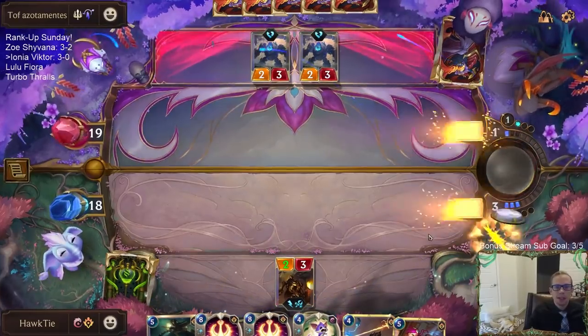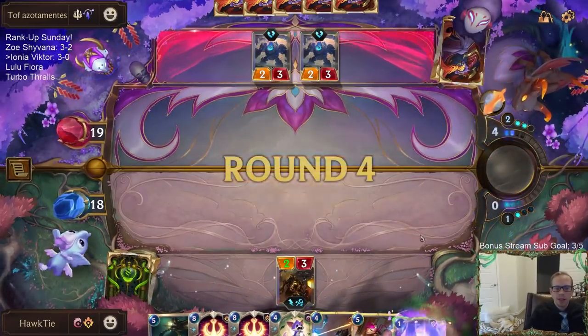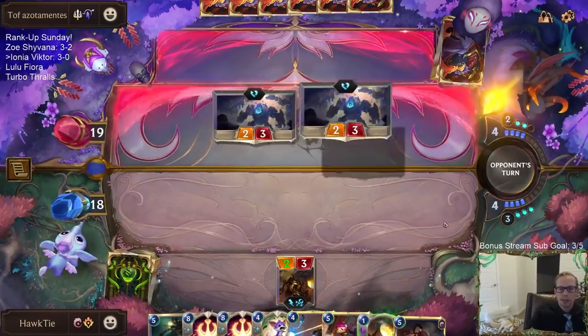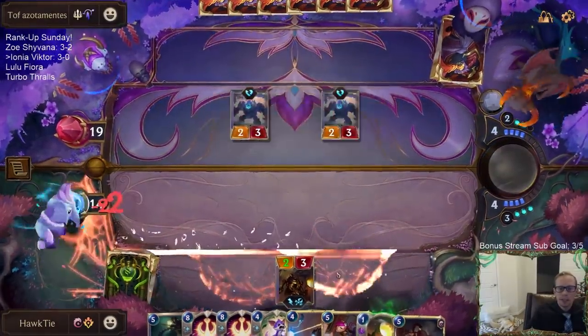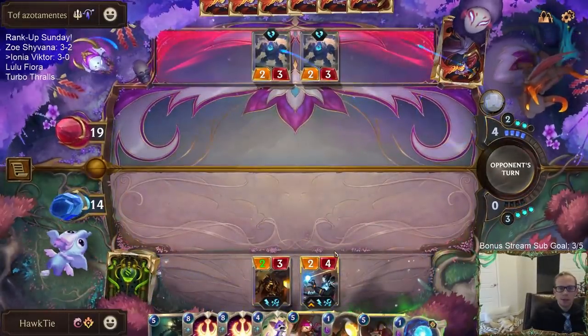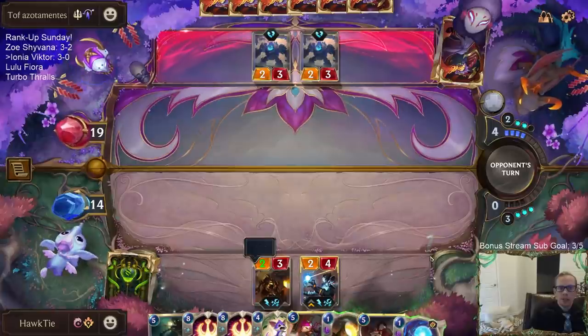I'm glad they just got Blue Sentinels because that's not the fastest thing at killing me. We can defeat Blue Sentinels. It's easier for me to just take that damage as opposed to the 3-2s.